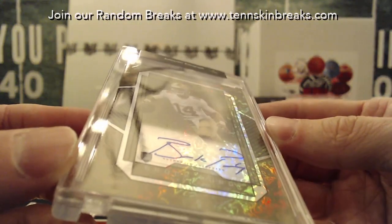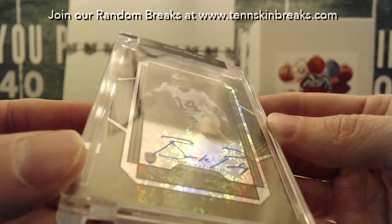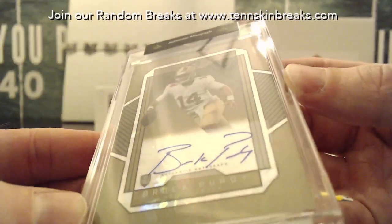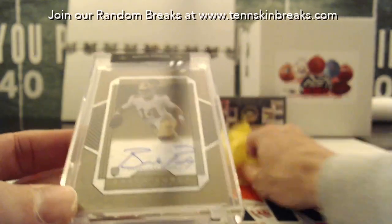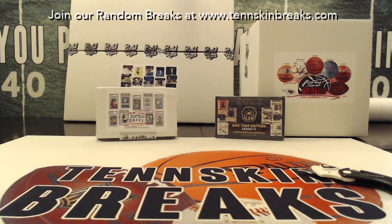Nice hit there — it's got a cool refractor style on the card, not quite sure what that refractor style is, but it's a cool one. Donnie, congratulations man — got you a Tatis Jr. 16-by-20 and a Brock Purdy one-of-one. It's a good night for you. We'll get that card in the mail Monday. And we've got Superglow break number 24 coming up next.